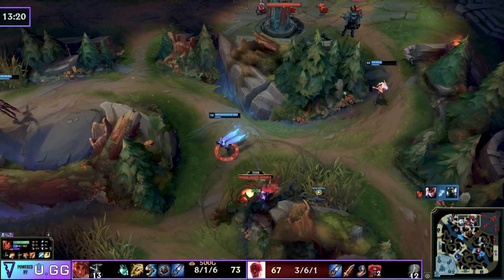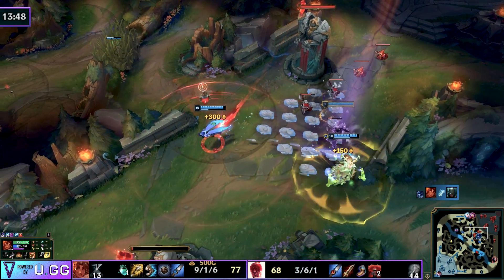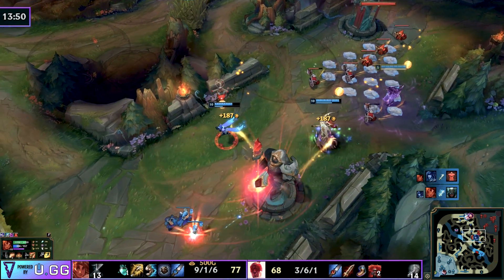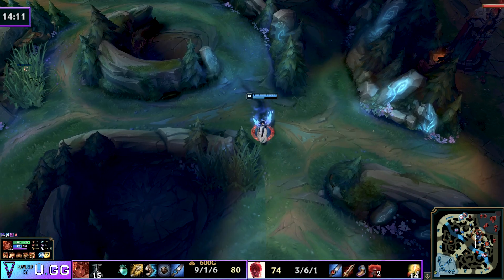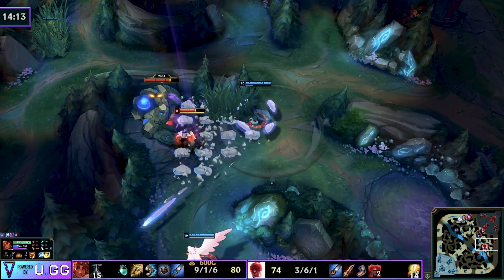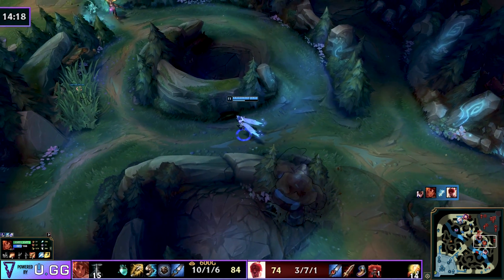So hopefully that makes sense. You've seen from Rek'Sai as an early game jungler how to do it, and from Taliyah as a scaling jungler how to do it. Yes, it helps if you have strong lanes that can start taking towers by themselves, but this gives yourself the best opportunity to do so. If you aren't able to take towers and your laners are shoving in, you can go for those tower dives.